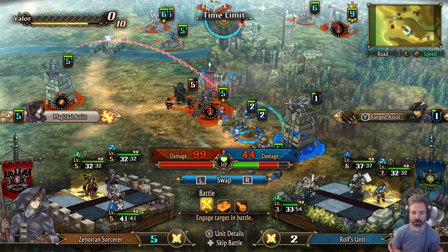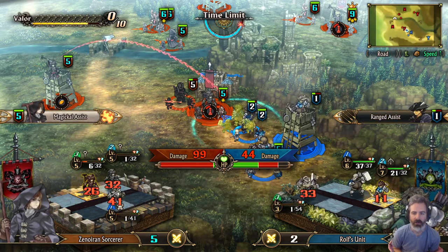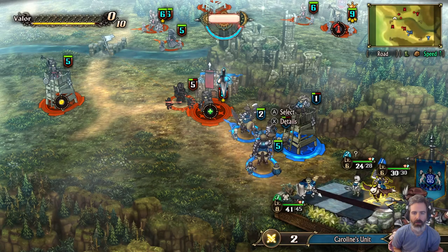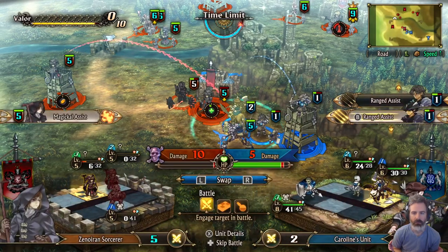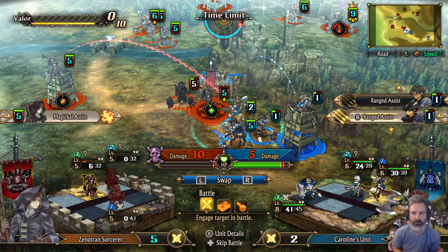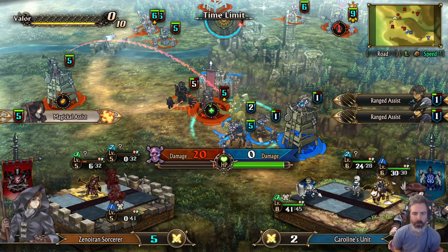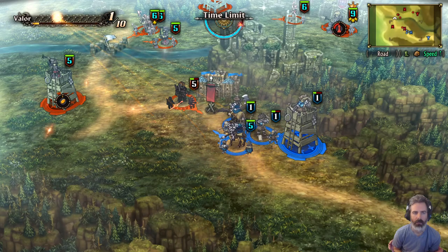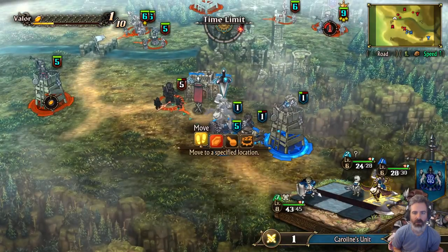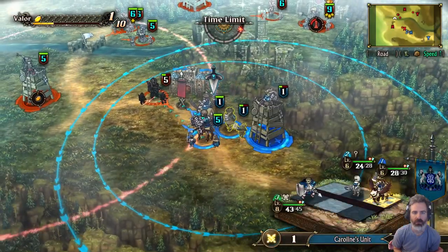We'll actually turn off the range assist to get higher damage — get the 99 damage. We did lose Casimir. Five damage — let's do the five damage one. Get the kill. Zero damage option — let's do the zero damage option. So we'll have these guys cap and then start healing up.